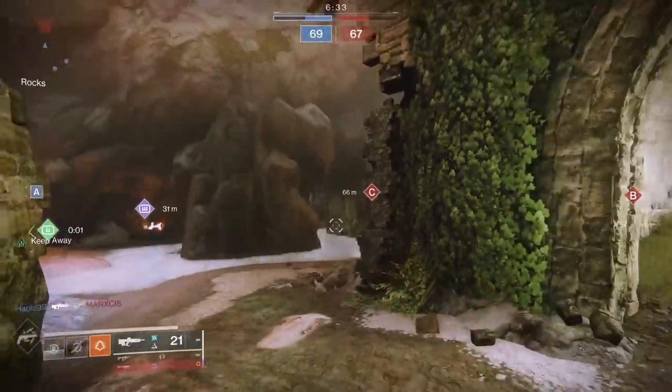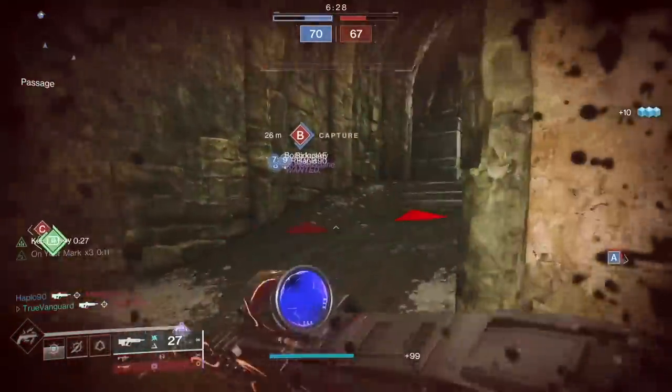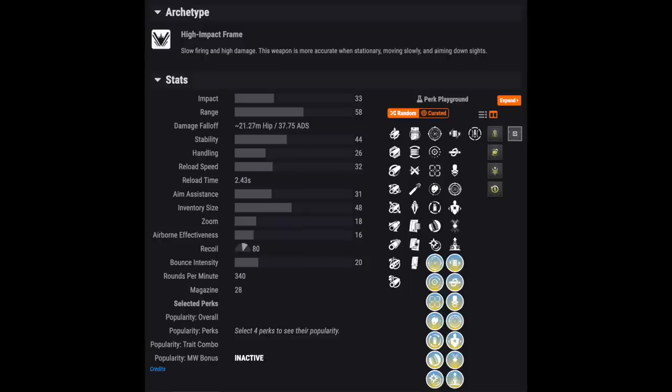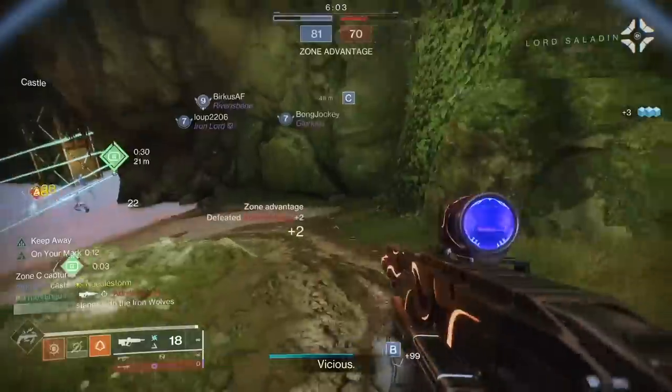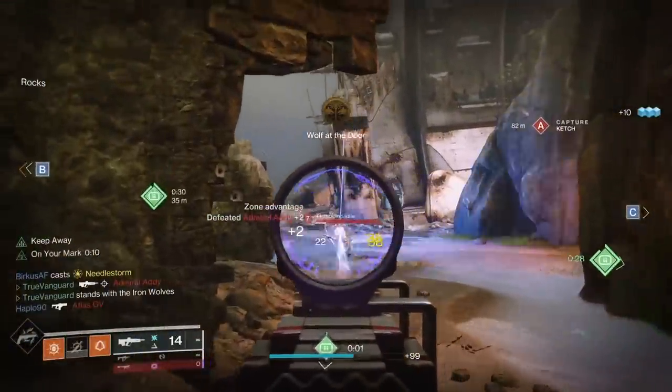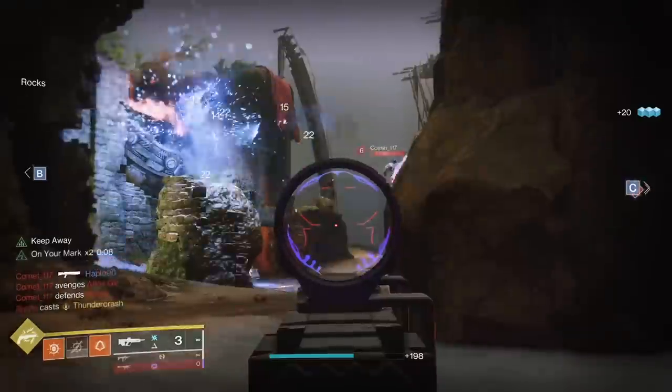For base stats, the Spiral has 58 range, which isn't great — it's the second lowest in the family. It's got 44 stability, which is also on the low end, and everything else is pretty average across the board. The zoom value is 18, which is standard for high impacts. But obviously, the one glaring difference is the fact that the Spiral can be handmade and finely tuned to your liking, removing the need for that perfect five-out-of-five god roll RNG. The perks can also be enhanced, and that's a big deal too.